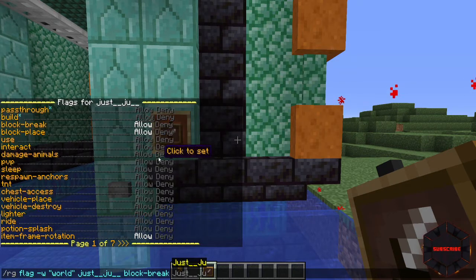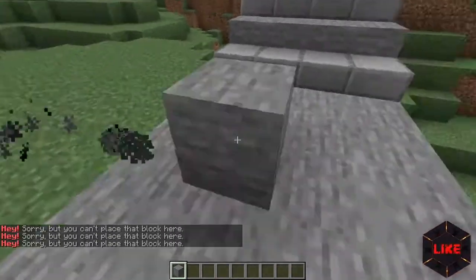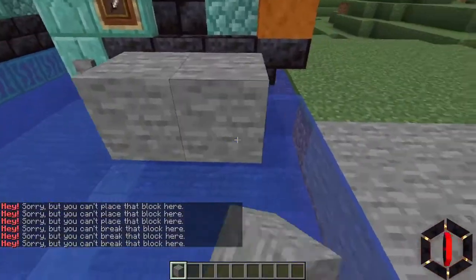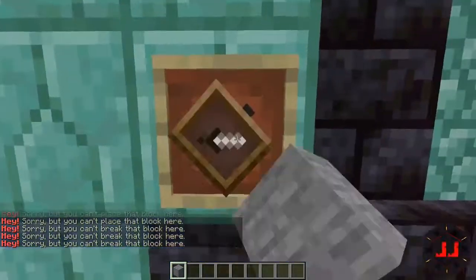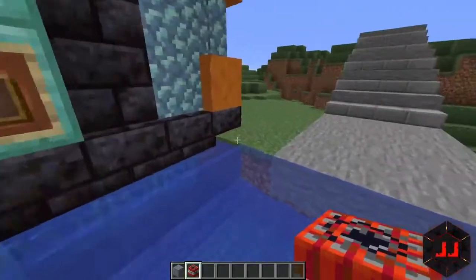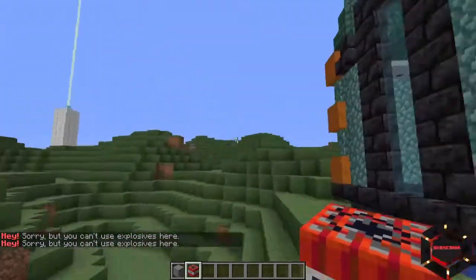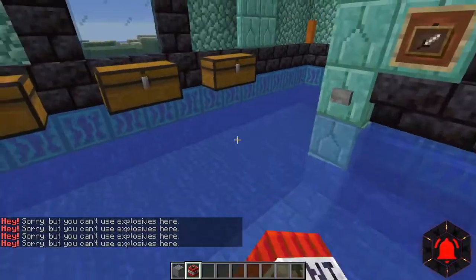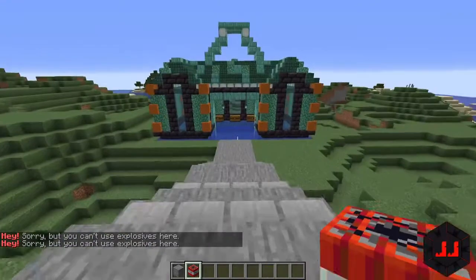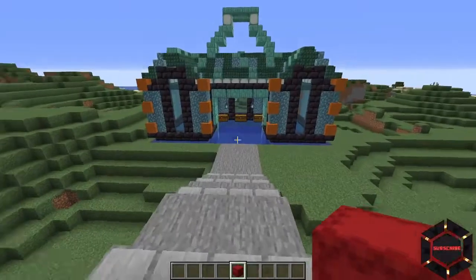Now switching to the alt account, you can see that outside the shop region there's no permission to place or break blocks, but inside the shop region you can build, interact with item frames, press buttons, and open chests. Regarding TNT: it was denied in the shopping district region and not re-allowed in the shop region, so TNT can't be placed. If you're an admin and want to bypass these rules, you need the permission node 'worldguard.bypass'.